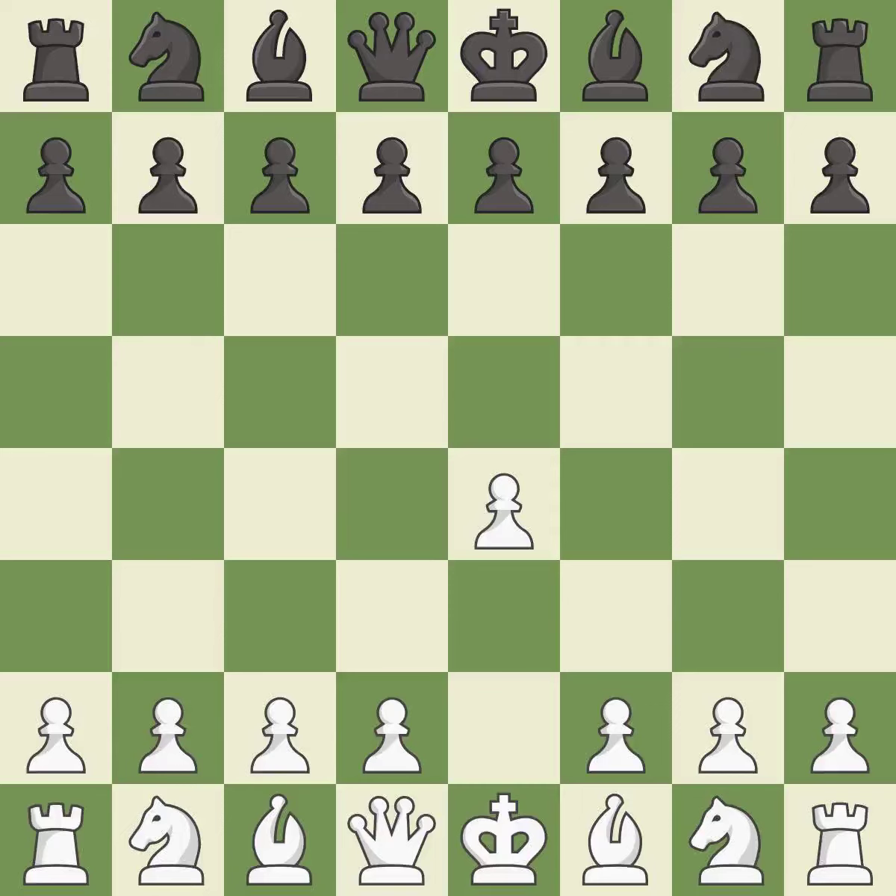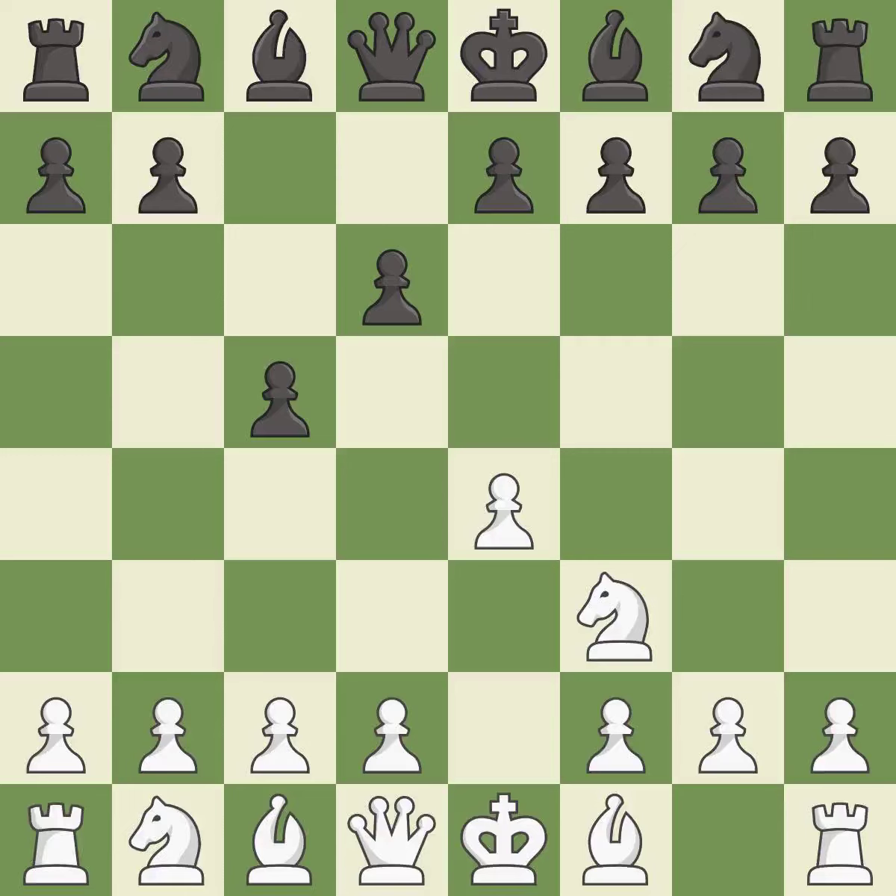Opening with the king's pawn controls the center and opens up the light-squared bishop and queen, often leading to sharp games. The Sicilian defense controls the d4 square with the c-pawn. Nf3 develops the knight toward the center to prepare for a d4-pawn push, where the knight will recapture if black captures on d4. D6 opens up the light-squared bishop and prevents white from pushing the pawn to e5 after black eventually plays nf6.